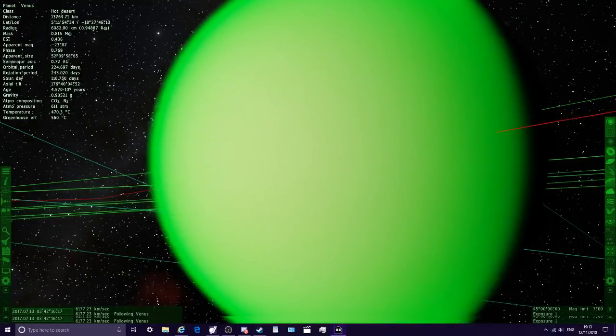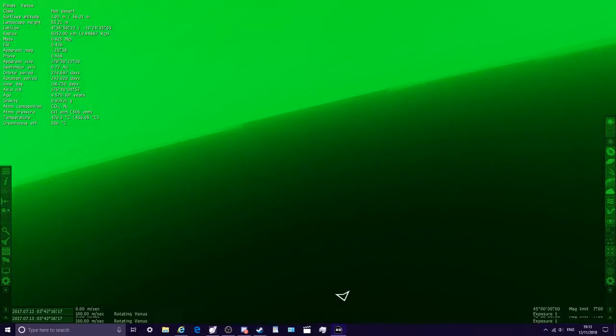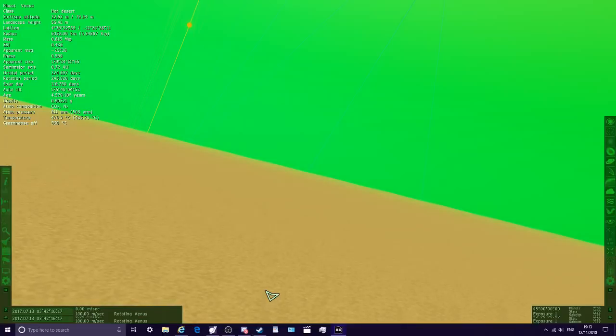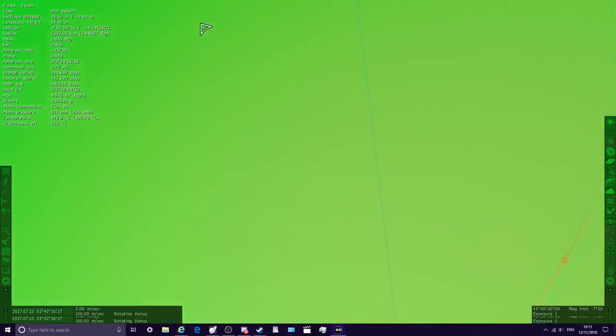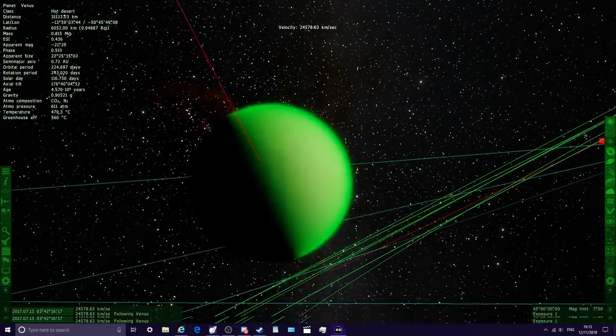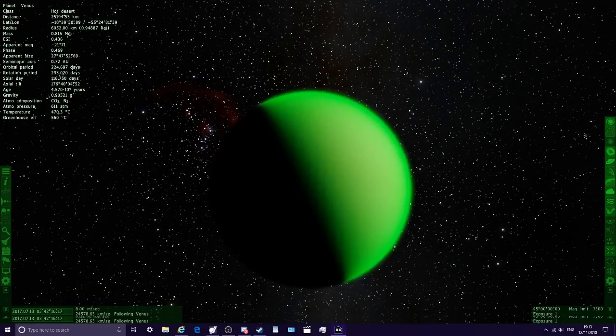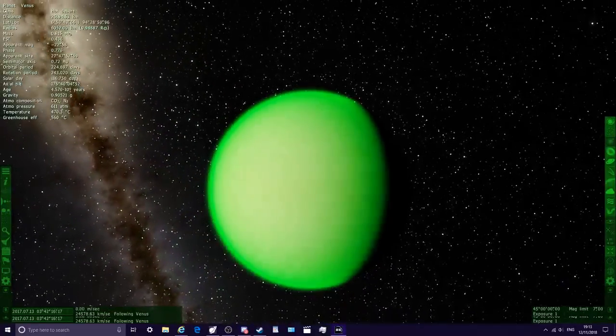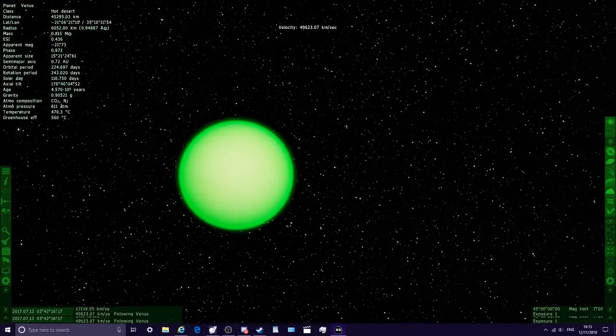If we land on the surface of Venus now and look up — there we go — we obviously have the regular Venus surface with a bright green sky. Look at this, similar to the sun as well. Green is a really cool colour with planets. So if we zoom back out into space and out of the atmosphere, there is a green Venus. Let's get a good look at that without all the HUD in the way. That looks really cool — green Venus, looking very very cool.